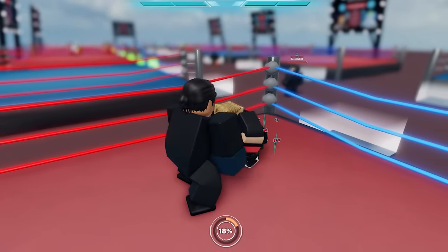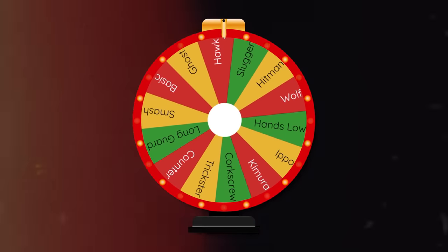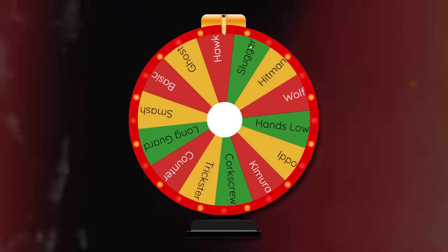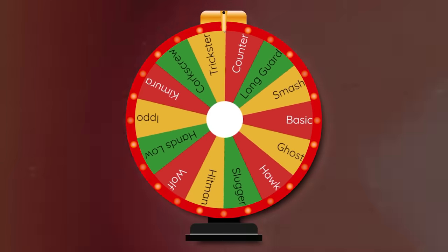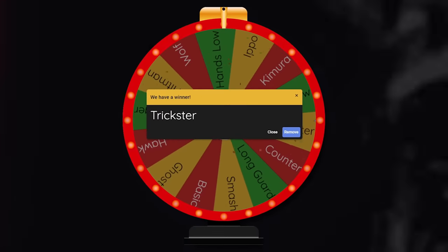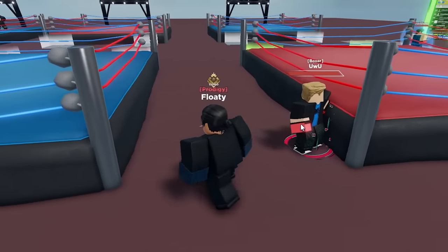Let's go ahead and spin this. If I get another legendary, that is gonna be insane. Alright, I don't even want a legendary — I'm not sure why I keep getting them. Oh? Is it gonna be Trickster? I guess it is. So it looks like the fighting style we got is the Trickster style. Why am I getting jumped all the way over here? I'm literally behind the fighting ring and I'm getting jumped.